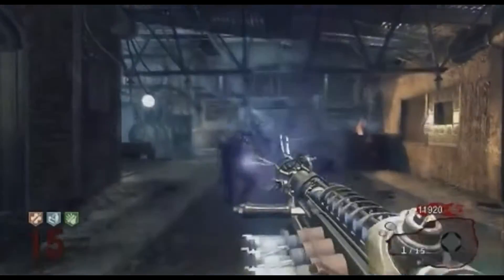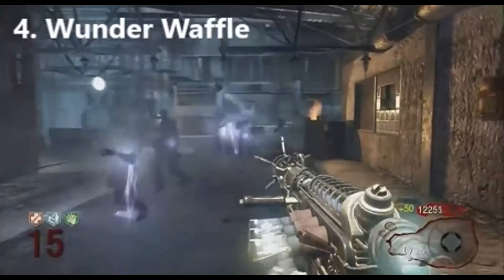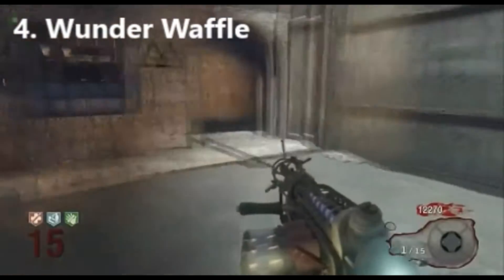Yeah guys, this is our number 5 Wonder Weapon on this list. Coming in at the 4th spot is the Wunderwaffe DG-2. This thing can just electrocute a whole train of zombies.